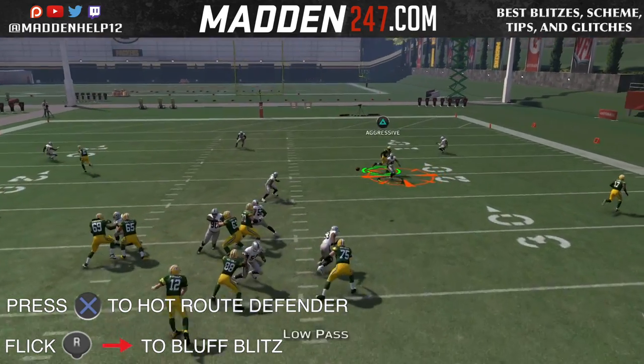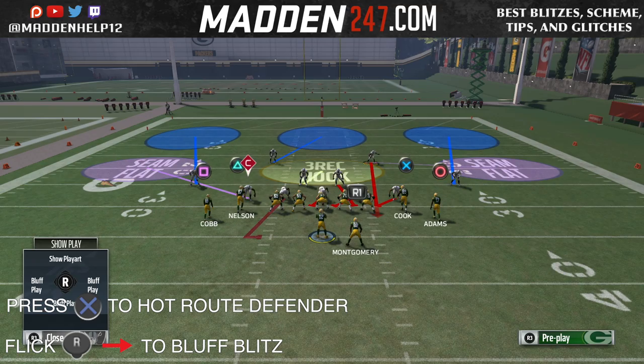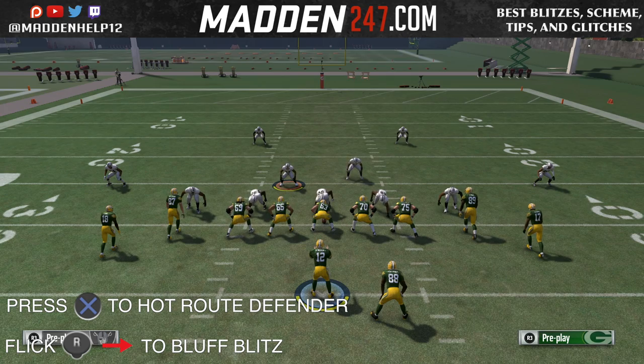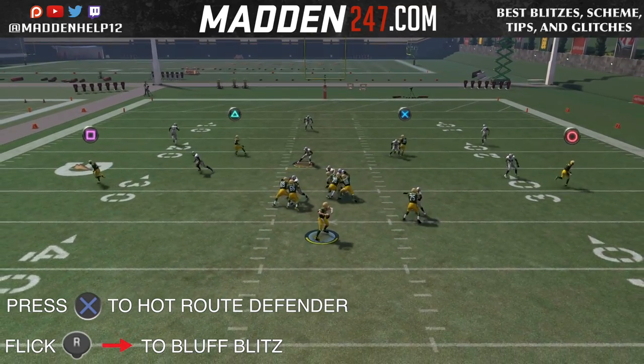Now since this is so great on both sides, what you want to do is put one side in a bluff blitz just like this. Then you want to user the back side with your user so you can make sure that they don't throw it to the left side of the field. Because if they see that it's covered to the right, they might throw it to the left — but if your user's there, they're definitely not going to throw it.